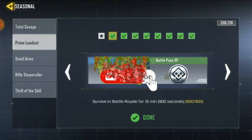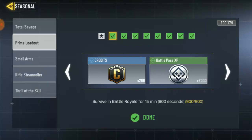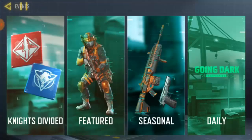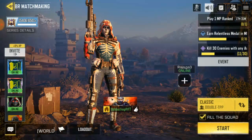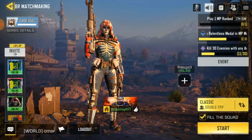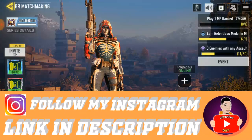First of all, you go to Baturaya match and stay alive for 15 minutes. Just stay alive for 15 minutes guys. The best idea is for you to play Akatras — if you play Akatras, that will be so easy for you not to die, and even if you die you can end in top 1 or top 3. Akatras will be the best idea for you.